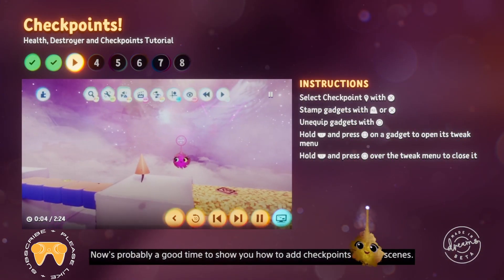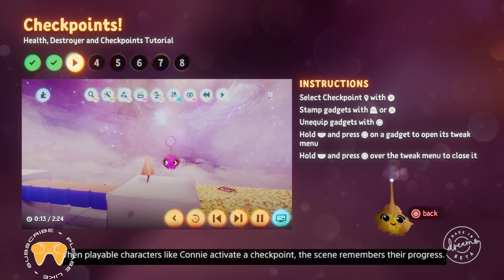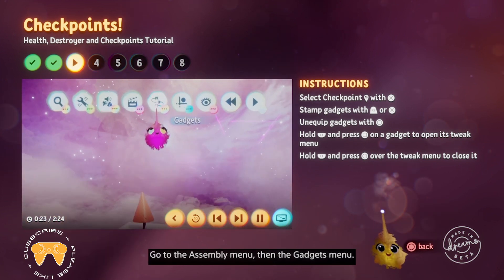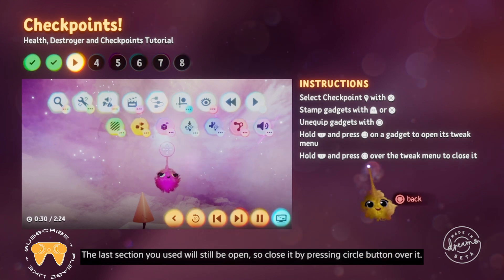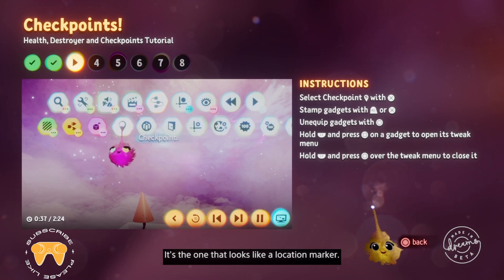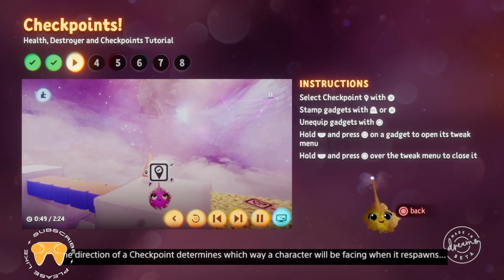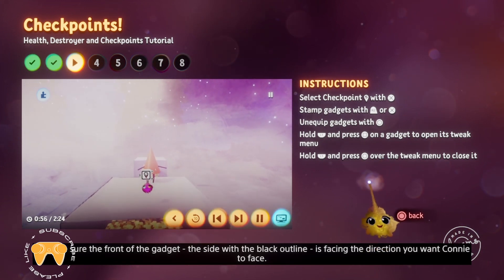Now's probably a good time to show you how to add checkpoints to your scenes. When playable characters like Connie activate a checkpoint, the scene remembers their progress. So when they respawn, they'll appear at the last checkpoint instead of the start of the scene. Go to the assembly menu, then the gadgets menu. The last section you used will still be open, so close it by pressing Circle over it. Expand the gameplay gear section with X and select the checkpoints — it's the one that looks like a location marker. Now your imp is equipped with a checkpoint gadget. The direction of the checkpoint determines which way a character will be facing when it respawns. So make sure the front of the gadget, the side with the black outline, is facing the direction you want Connie to face.